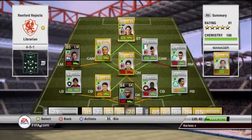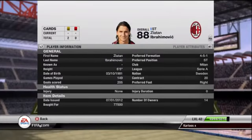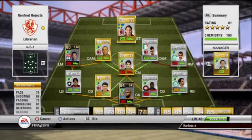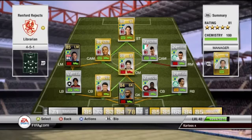Up front we have big bad Ibrahimovic, 6 foot 5, 77,500 coins. He's not very fast - 79 pace - but his acceleration isn't great. However, when he gets going, he gets going. Trust me, he's a great player.